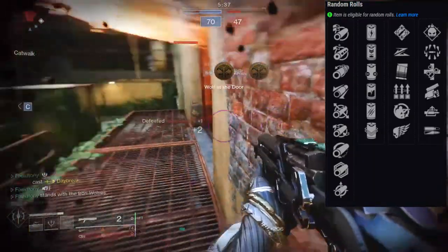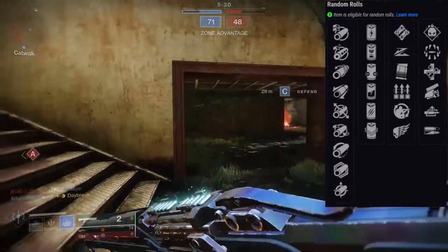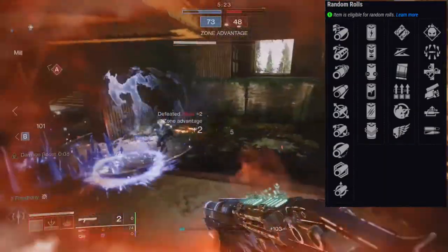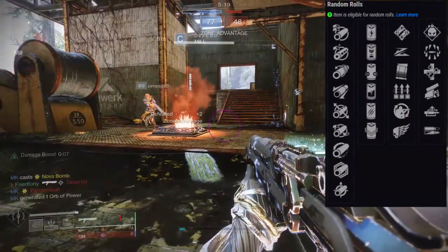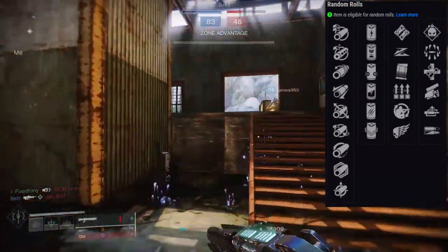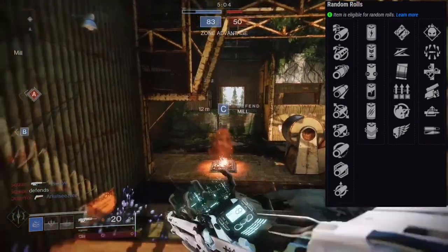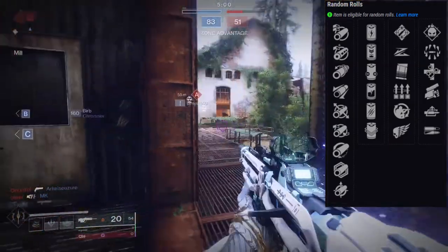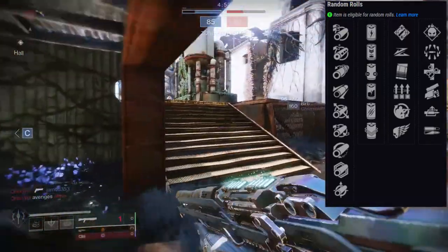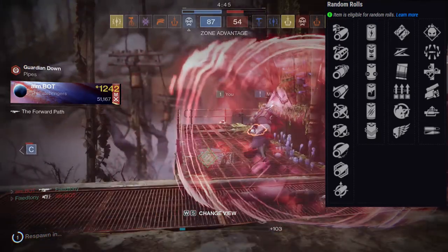Let's go to something I usually never talk about, which is the batteries — the magazine so to speak. I would most likely go for Accelerated Coils: it speeds up the charge time but decreases the impact by 10. It's already high impact so making it faster just seems logical to me. But if you really want a fat hit, Liquid Coils is probably the best one for you — it increases impact by 10 but decreases charge by 10. You also have Enhanced Battery, which gives you a 20% increase on magazine size.